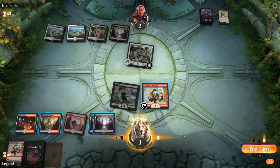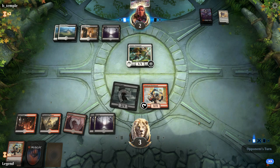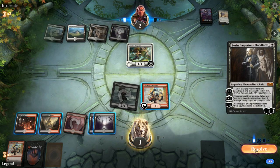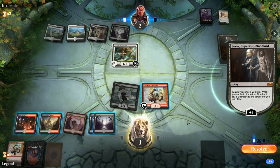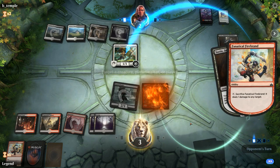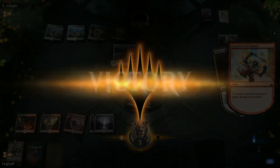We wait — no reason to sacrifice Firebrand to the Vanguard ability immediately. We wait for them to plus Sorin, and if they decide to deal three damage we respond by sacrificing Firebrand, killing Adanto Vanguard since they can't pay the four life. Vanguard dies, and Gutter Bones kills them next turn. A very close game that came down to the wire.